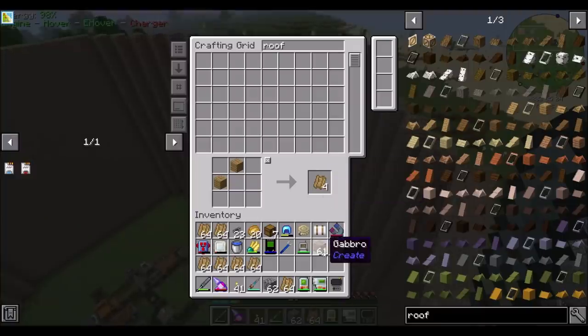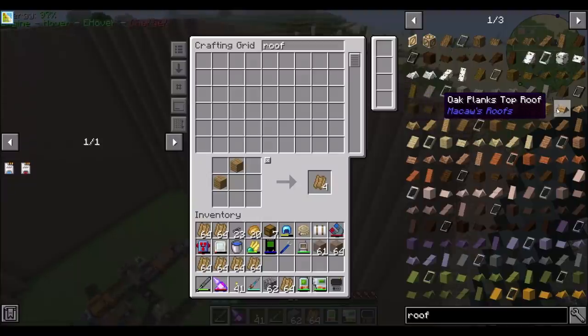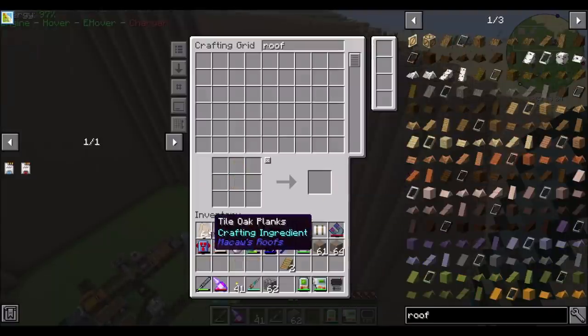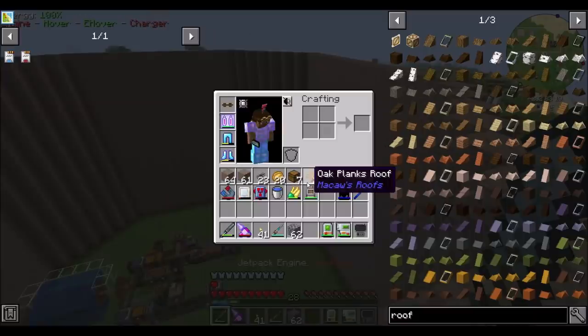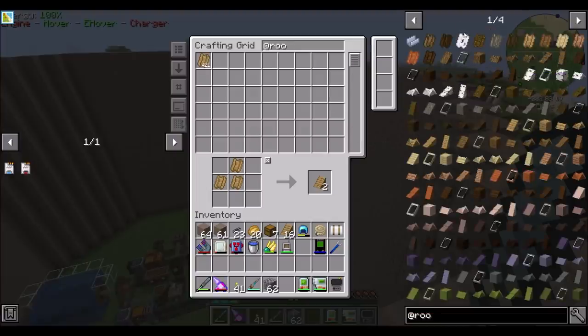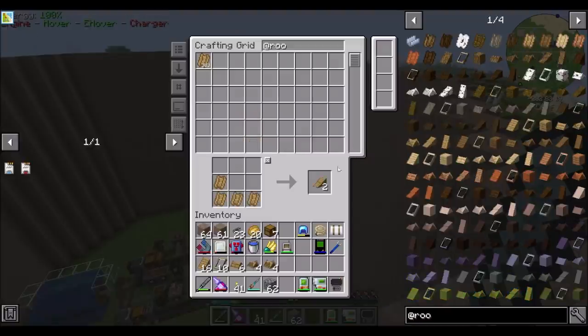The next thing we need to do is build a roof of some sort, and I want to check out Macaw's Roofs. Oak Plank's attic roof looks neat. Oak Plank's cube roof, top roof — there's a lot of roofs in here. So if I were to put all these crafting ingredients away and take a look at these roofs — let's try a couple of these just to see what they look like. I like the idea of a steep roof.